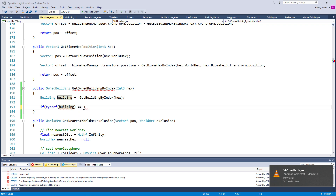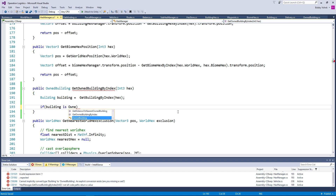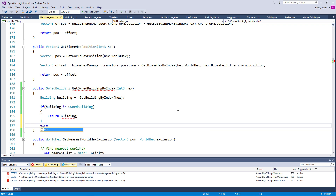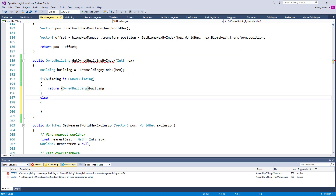Could I just use 'is' perhaps? If building is owned building — like that. Maybe. Return building — I guess we just cast it. Like that.